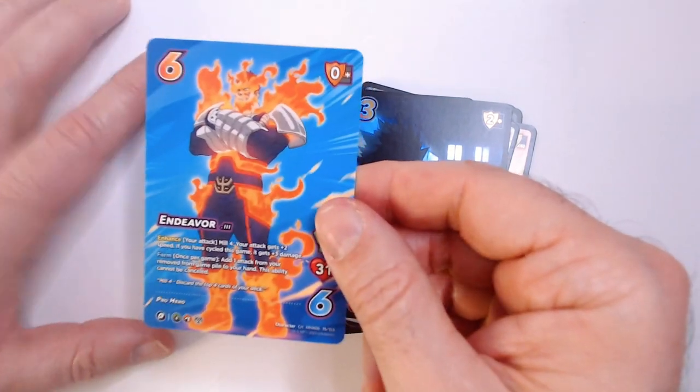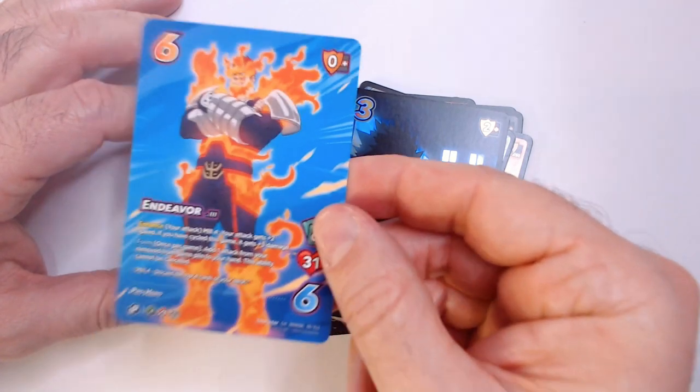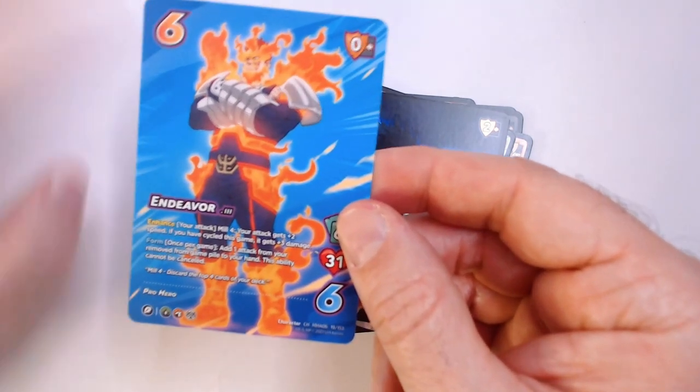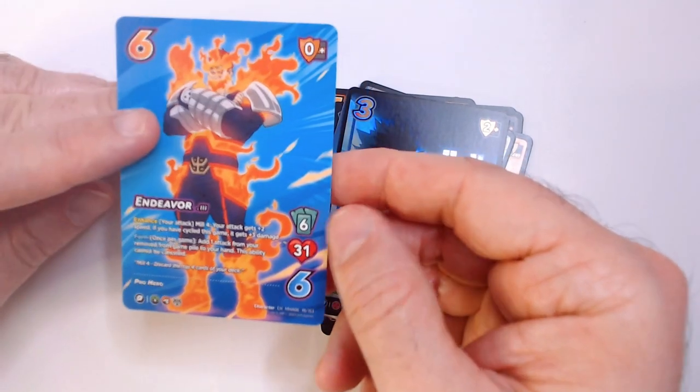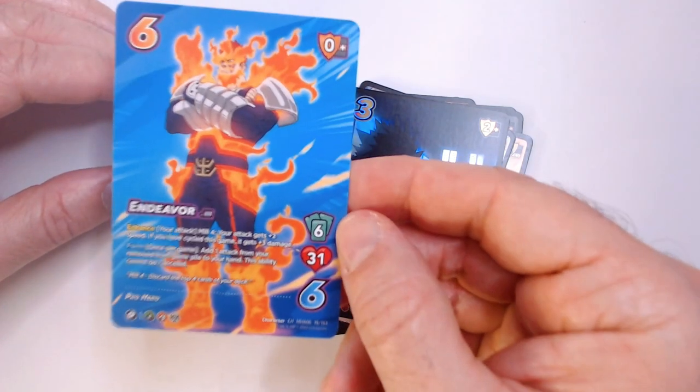And our character card will be Endeavor. Endeavor has a mill mechanic — he wants to discard the top cards of his deck until he gets through the whole deck, and then he turns on to be even more powerful. Six hand size, 31 life. It's Endeavor.